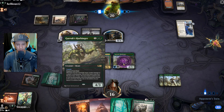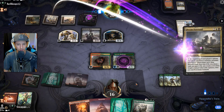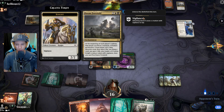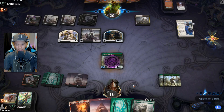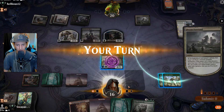Remember, Harbinger has hexproof from black — it doesn't mean impervious to black entirely. We've got some Doom Foretold action here — that's fine. We could start giving up some creatures instead of our uprisings. Non-token right? Yeah, non-token — oh, that's not good. That's really not good. Fair enough.